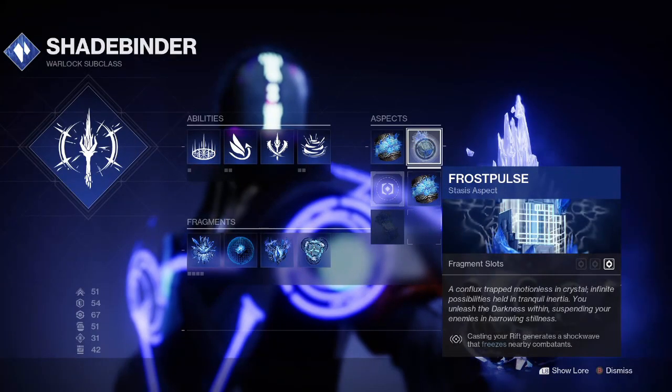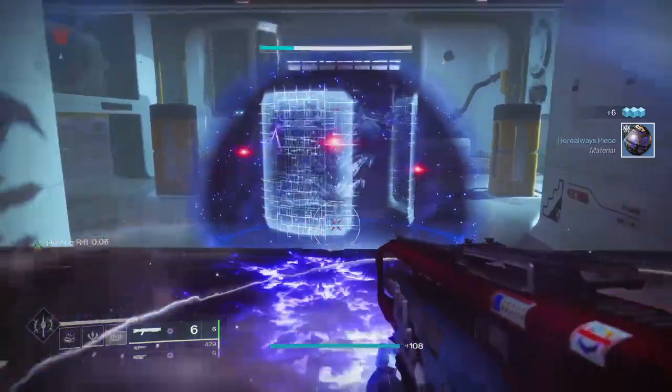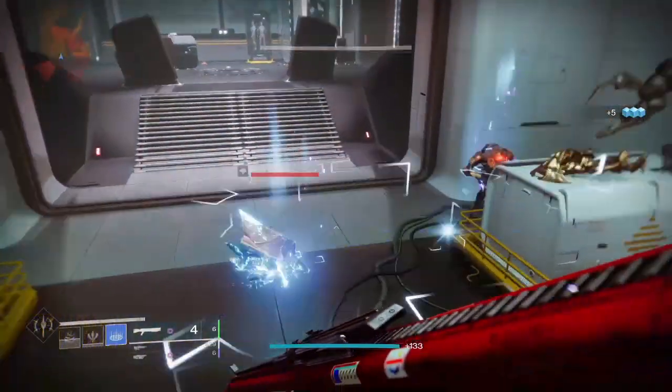The Infinite Freezing Rift build is based all around the Frost Pulse aspect. This is the second Warlock aspect you obtain after the campaign as part of the Aspect of Destruction quest. We also have a quick guide for this quest — the link is in the description below.